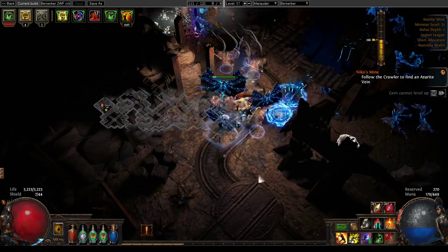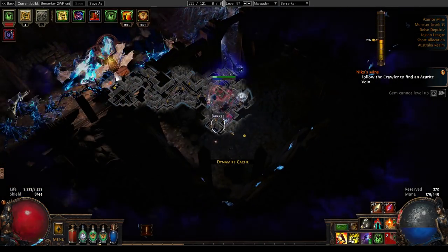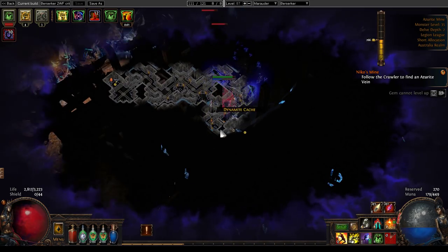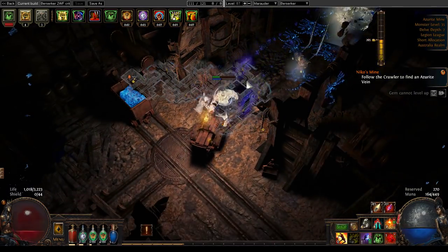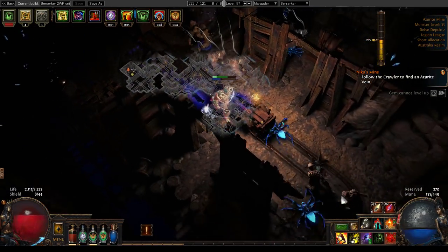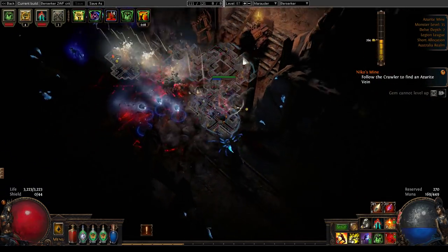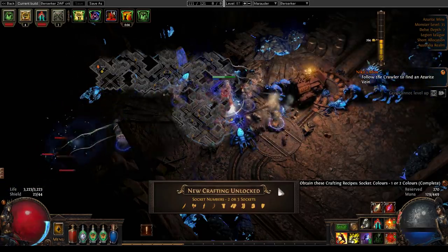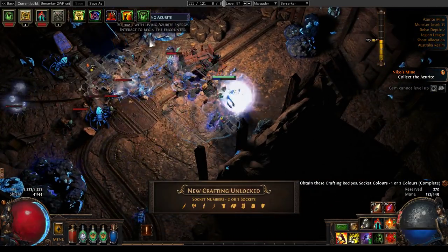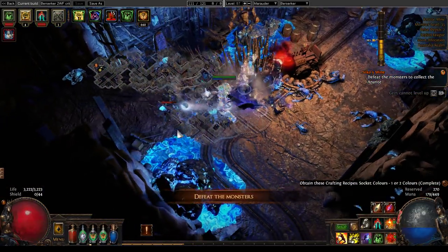Once I've done this one, then I can use the line that Niko has drawn for me. I'll also pick up some diamond flasks — nice. Really got to be careful with going that far out, especially given I don't have an instant heal flask yet. The darkness does scale up in danger with your hit points.